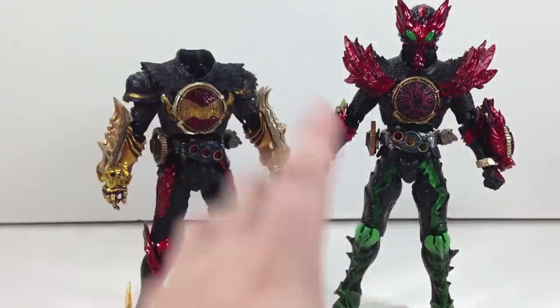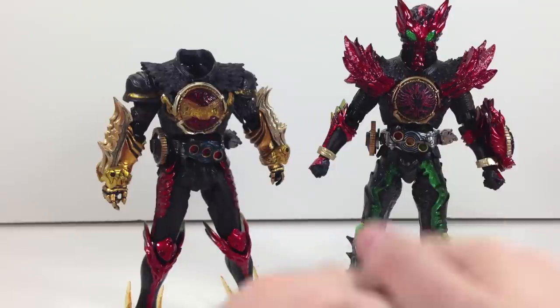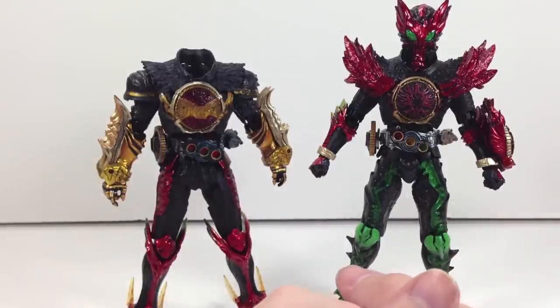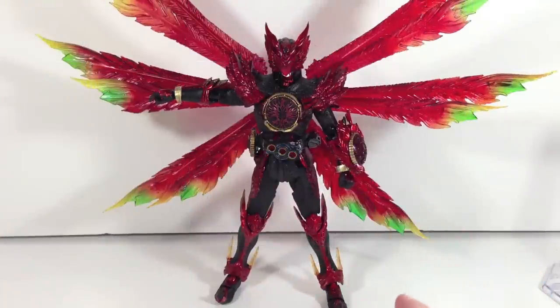Very cool overall figures. I just really do like this part-swapping gimmick — it's actually really fun. Overall, Tajador is just a fantastic SIC figure. If you have TaToBa, then you can make two more additional figures between the two pieces. And that concept I think is just really cool. I know it's something that SIC has done before with Double and stuff, but the way they implemented it here is just a lot cleaner — it's less part-swappy. All in all, I think it looks a lot better than what they managed to do with Double.